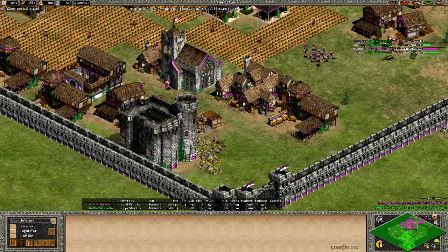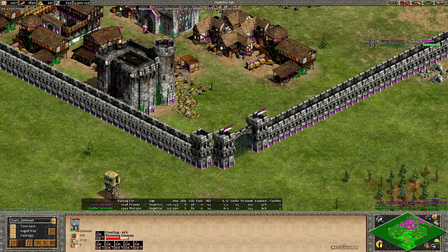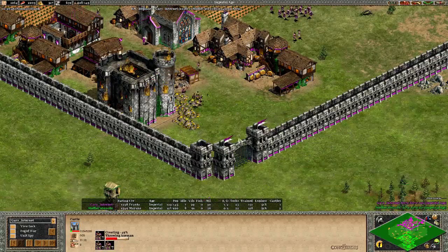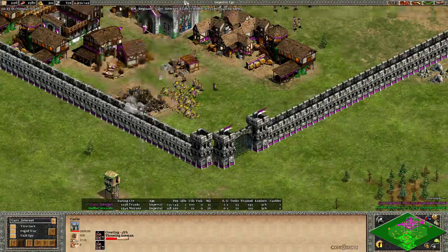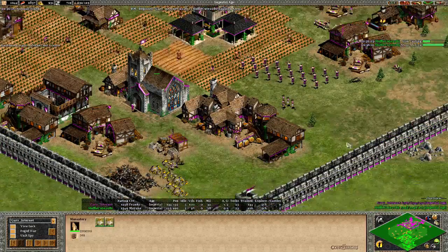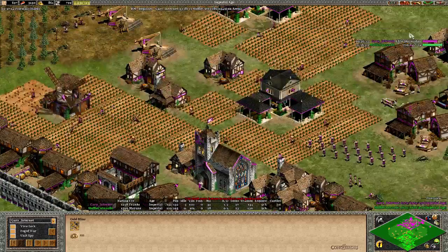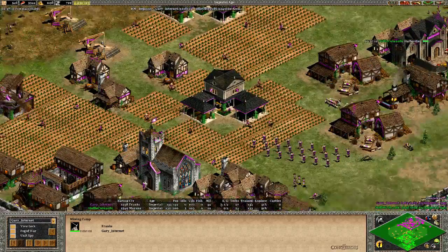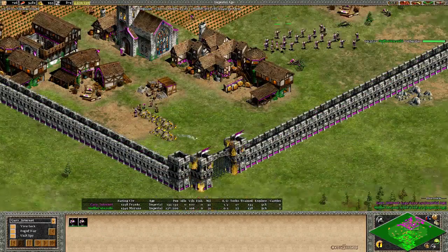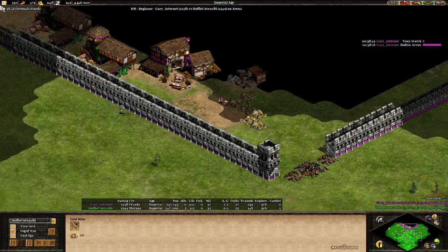Two Trebuchets going forward - and that's something I like. Let's see how Gary Internet is going to react. He's actually turtling. He's got fortified wall and is doing Masonry as well. A few Throwing Axemen on the way, but he's not repairing the castle. He's got 639 stone, so almost enough for a second one. But this castle is going to go down. Gary Internet is sitting on a lot of resources - I think he knows he needs to spend those. He did Heavy Scorpions even before the action is taking place. His main gold is in danger of being covered by MofiQt.